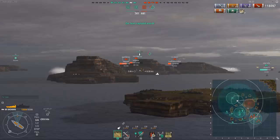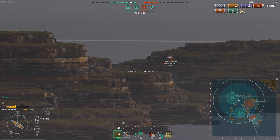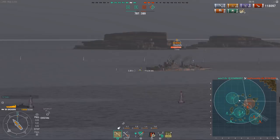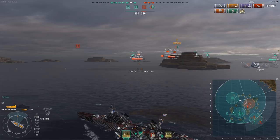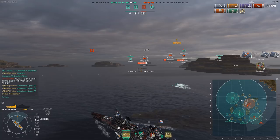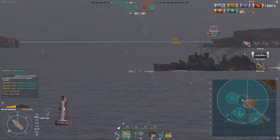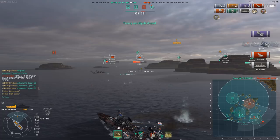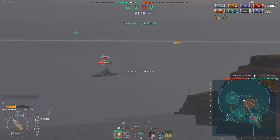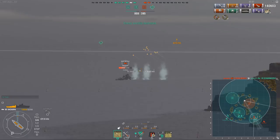If you see a Shchors getting free-firing, I tend to take them as a priority target, because they can be killed very easily, but if left alone the damage they pour out can be very considerable. A Fiji pops up — he's giving broadside so I switch to AP. Six shatters — I hit his belt, which is armored enough to shatter my HE. But AP doesn't have the same issues. I'm aiming right at the waterline, finally getting some citadels in. I dropped my torps just in case he tries to YOLO rush me, but ultimately it wasn't needed.